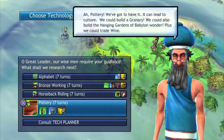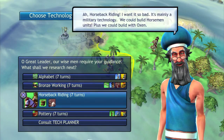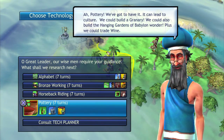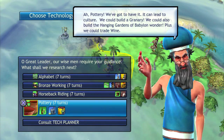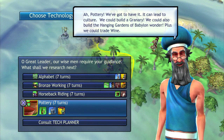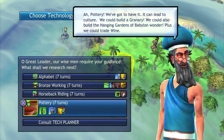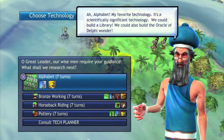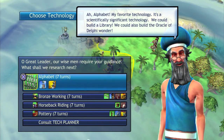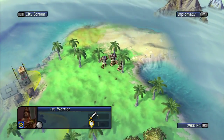Unlike in Civ 5 where you can see the entire tech tree and select something way down the road, this is more direct — you just see what is available to you. I did select a harder difficulty setting just so you know; I did want to challenge myself, so there's no guarantee I'm even going to win. Having said that, I'm probably going to be looking at a science victory.